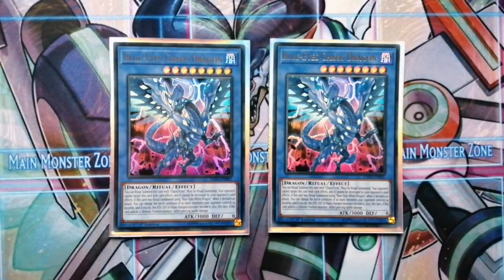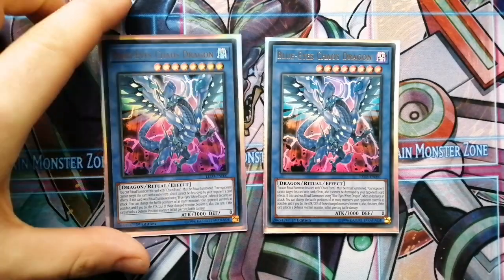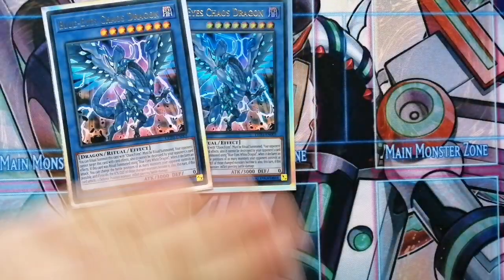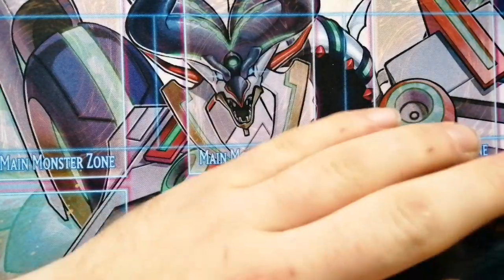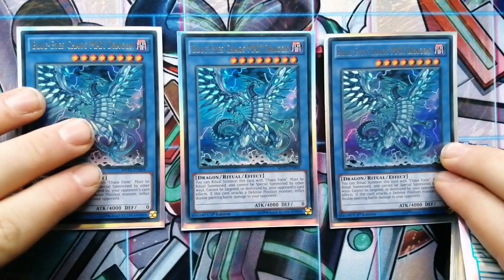The first card we're going to be playing is two Blue Eyes Chaos Dragon. What this card does is basically when he attacks, he can negate effects, turn all monsters your opponent controls to defense position, and make their defense zero. He has the effect that basically helps you OTK with Blue Eyes Chaos Max. I'm pretty sure everyone already knows how the card works.